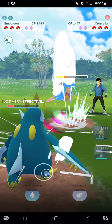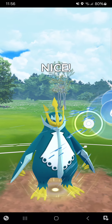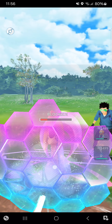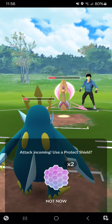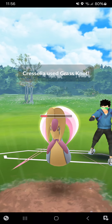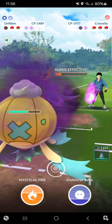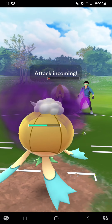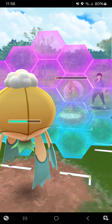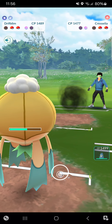Going for Hydro Cannon on a CMP. I don't really need to switch. Opponent goes for Grass Knot — no problem. I think I'll go for that Hex farm down. I think this will be another Grass Knot, so I'll shield just in case — yes, it's Grass Knot, no problem. I'll just go for an entire Hex farm down.